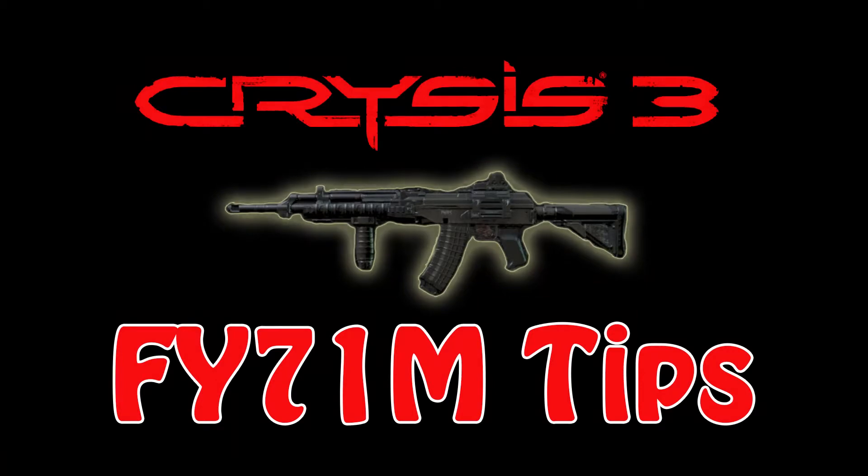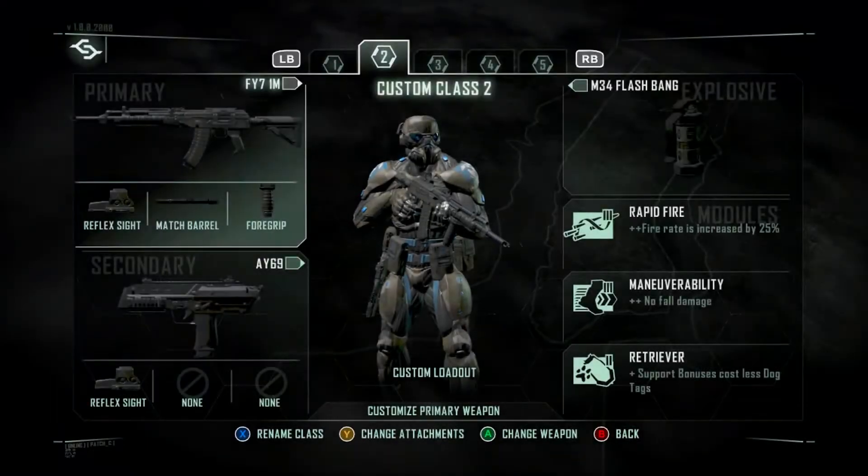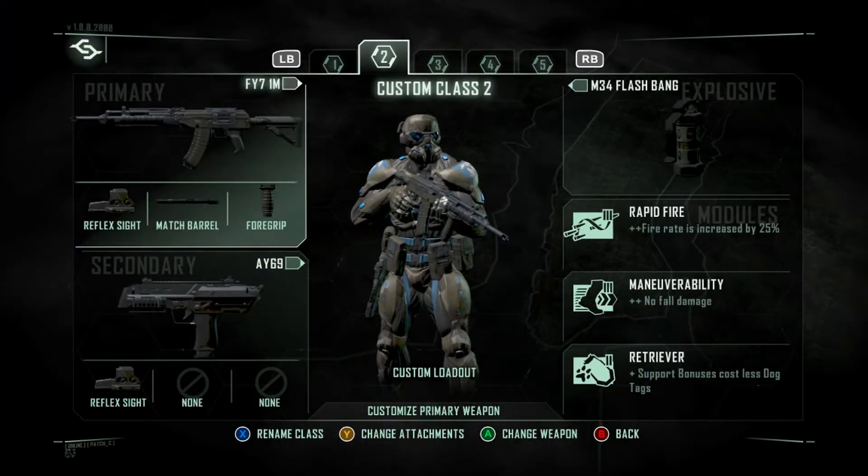Hey! I'm Meat Lemon and I'm going to be talking about some tips and tricks with how I like to run the FY71M Assault Rifle in Crysis 3. I use this gun like an SMG, so here's the class setup I use to achieve this.